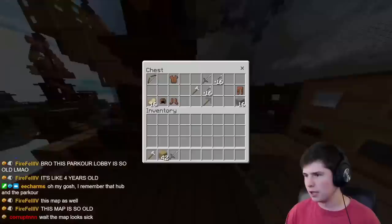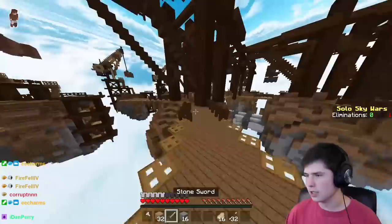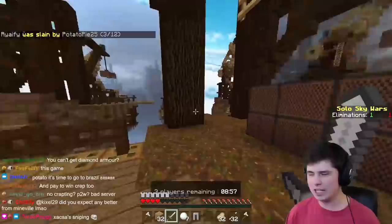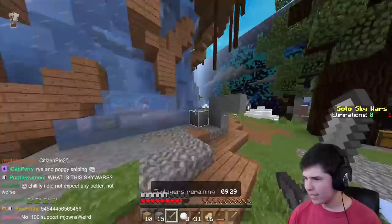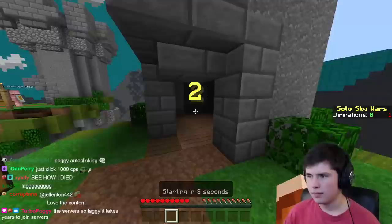Everyone's getting that same sort of stuff with no wacky enchants or anything like that — just normal Skywars gear. Projectiles are a little bit wacky, but regardless, there's no hit cooldown on this server. When I actually fight someone, I can just click like 10 CPS and instantly destroy them. Literally whoever's clicking faster wins the fights — this is literally all just CPS.